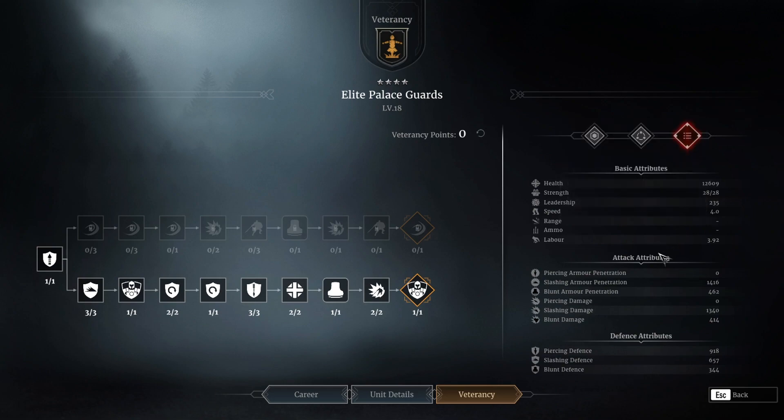Right off the bat, you can see slashing armament penetration at about 1400 — pretty decent. Their slashing damage comes in close to 1400 as well, again pretty decent. They do have a blunt attack ability if you go with the top tree. Looking at their defensive attributes, they have quite a lot of piercing defense, though they don't do too well with blunt defense, but overall these guys seem quite tanky.